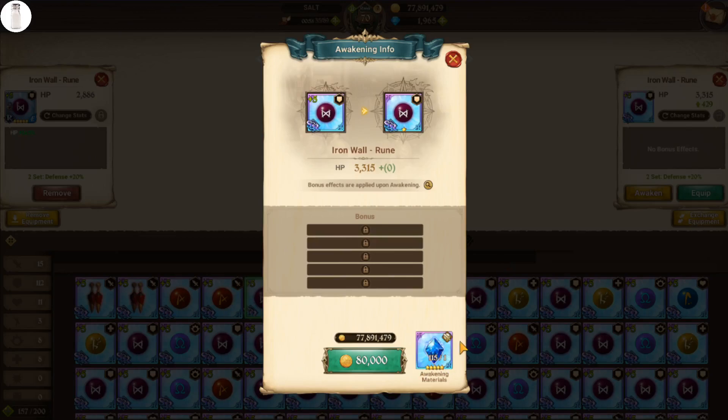The first star awaken is going to cost 80,000 gold and one awakening stone. And what this is going to do is it's going to give us one roll for free, essentially, without actually having to use anvils. At the cost of, of course, the stamina, the gold, and the one awakening stone that we used in order to get here.